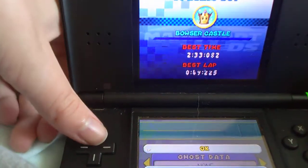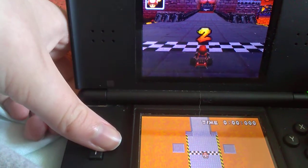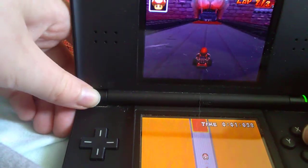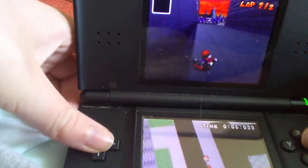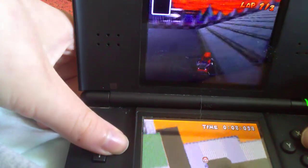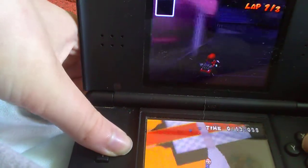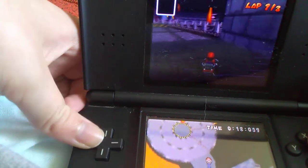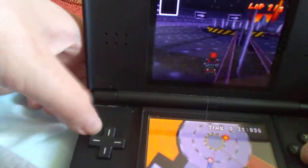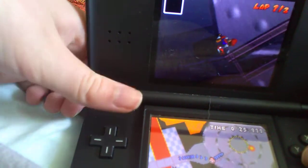Let's play. So basically you go to Bowser Castle in the special cup, and then go near the metal gate and then back up, and then you can get some really funny results.